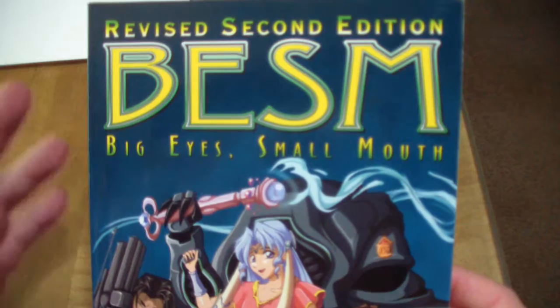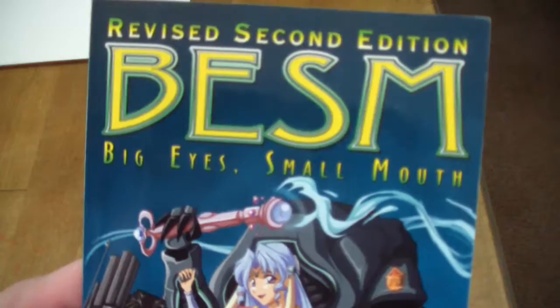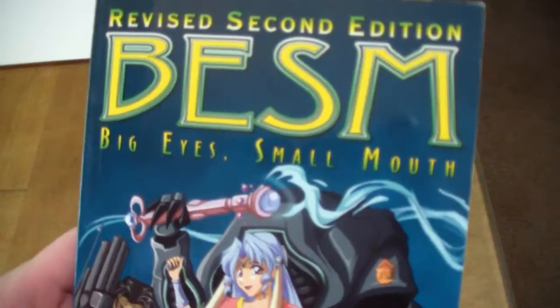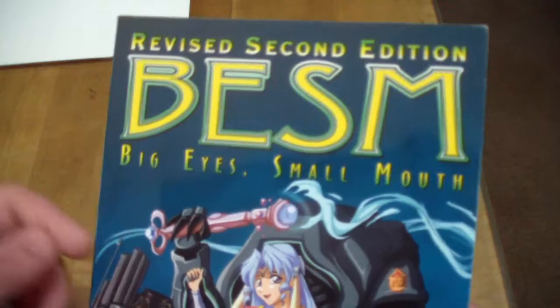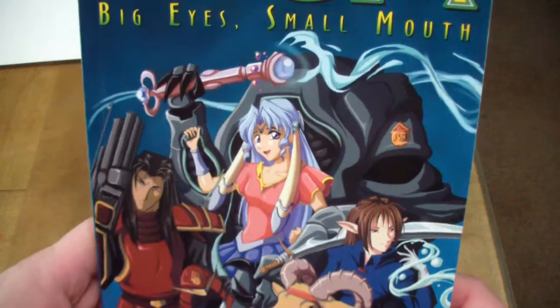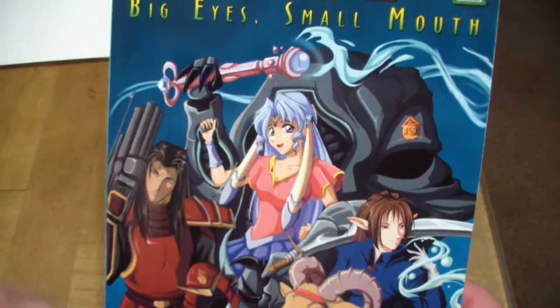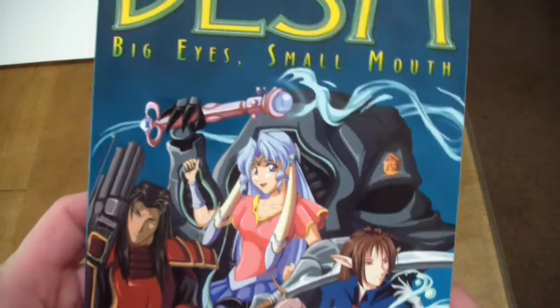Here we've got the rulebook for the second edition. My particular copy is a revised edition, which was released a few years after the second edition. The only thing that really changed from the revised edition to the second edition was that the revised edition was made a little bit smaller — not as thick — though it still had pretty much the same word count. The cover has a blue background instead of a green one like in the original second edition. The cover artwork remains the same between the second edition and the revised edition. It's still busy, but it's not as busy, and there are a lot more pleasing details than in the first edition rulebook.